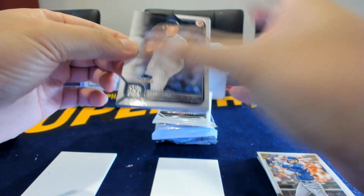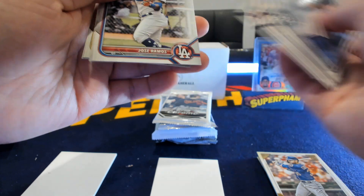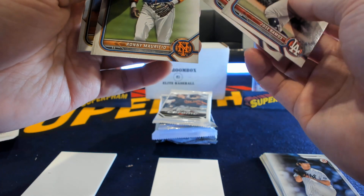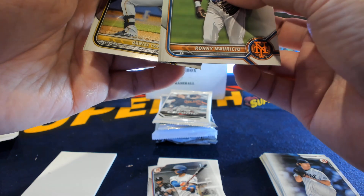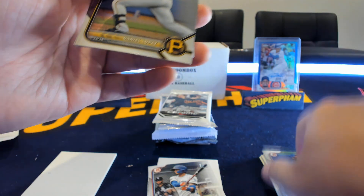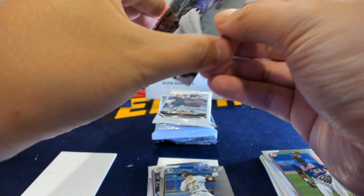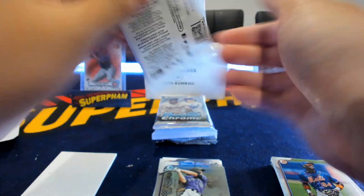On to Bowman 2022 hobby pack. There's the paper firsts — not numbered, not sure if it's a variation either. On to the chrome we got Lopez and Zachveen — not a first, but not bad.